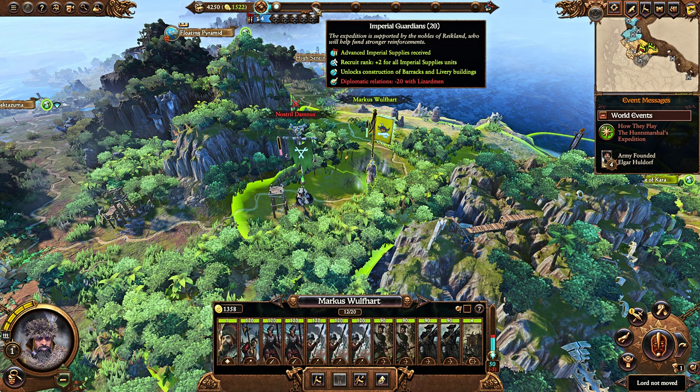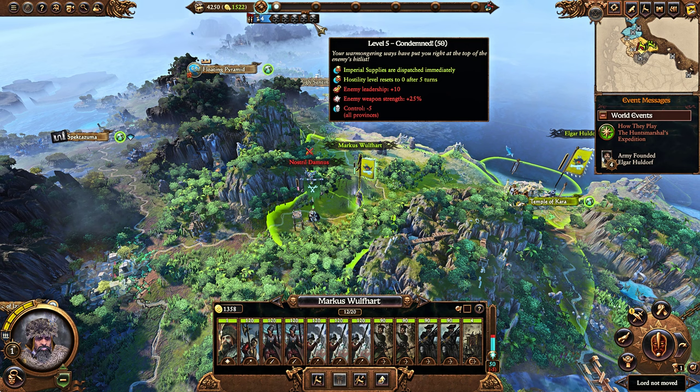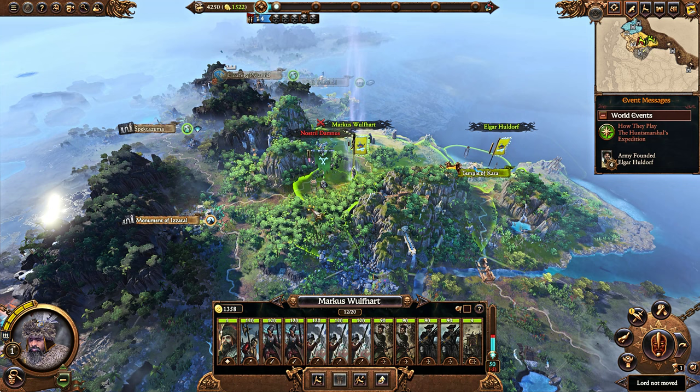You're also not going to run out of money in this campaign very easily because you'll be fighting a lot of foes. The downside is that once you get to tier 5, a full Lizardmen Doomstack will spawn that you will have to deal with in your campaign. That is genuinely annoying, but you will get so many good troops that you should be able to handle it.